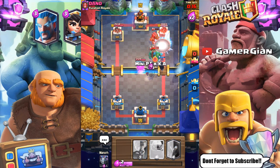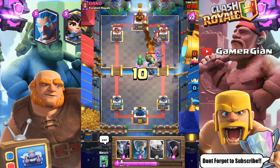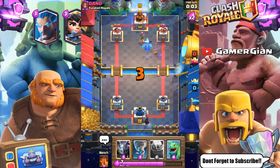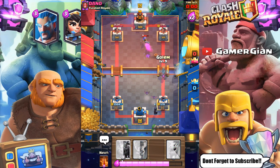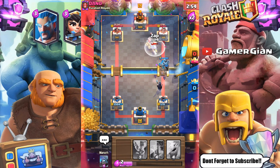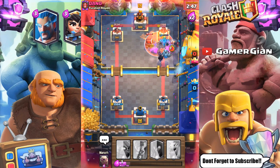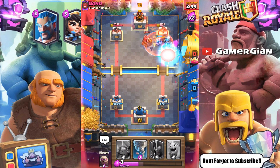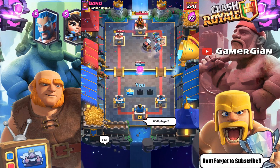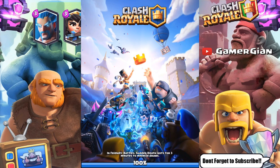The golem is gonna do work here. I got the tower, captured the capsule again. The baby dragon takes out the sparky, and then I rush with the golem all the way up, rush with the mega minion, use the zap right on time — 3, 2, 1. We're doing really, really good right now. That's gonna be GG, good game well played. Really, really good with the golem. We got the capsule when we needed to, got the electro dragon when we needed to, and we pulled off the 12 wins.